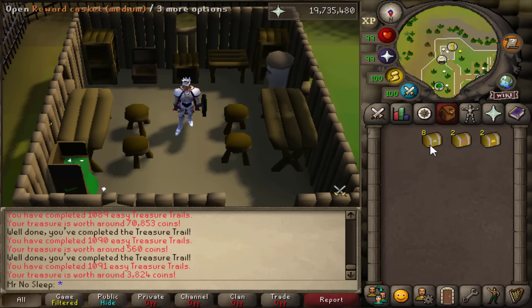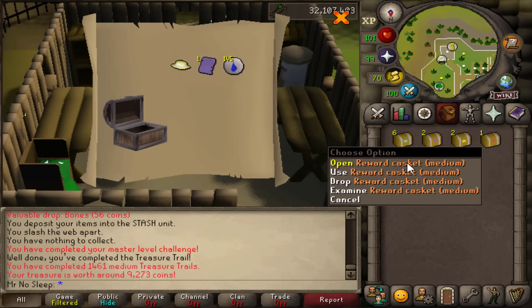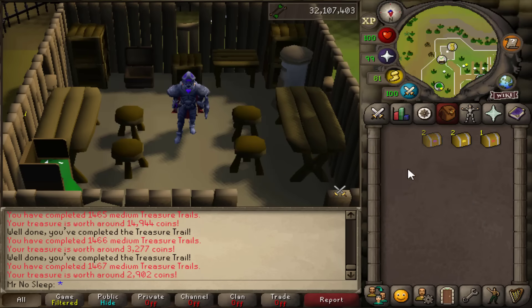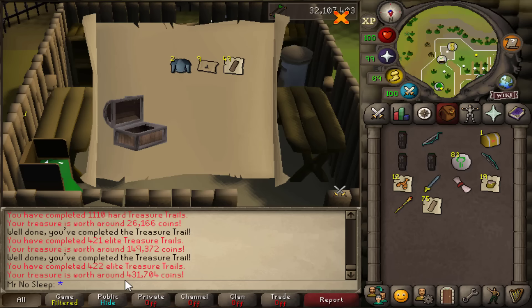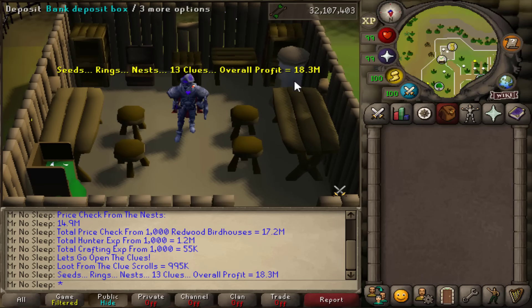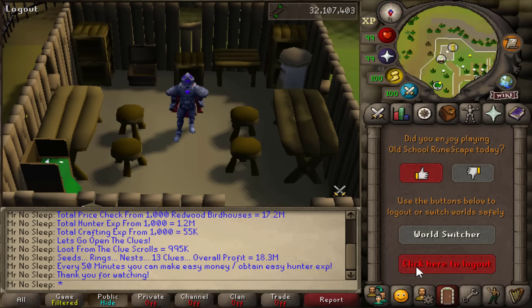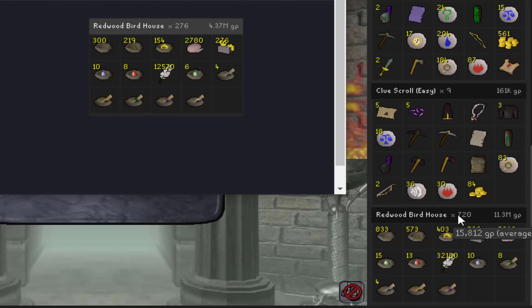Opening nine easy clue scrolls — we didn't get a whole lot from them. Moving to the eight mediums — the first one contained a master clue which I completed. Hopefully we get ranger boots from the remaining seven, but all rewards appear average or slightly below average. Moving to the two hards and two elites — again seeing average results across the board, nothing too crazy. The master clue also gave an average reward. Adding an extra 995k from all clue scrolls, bringing the grand total to 18.3 million GP from 1,000 redwood birdhouses.